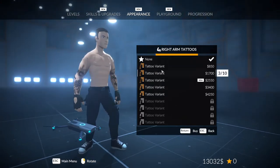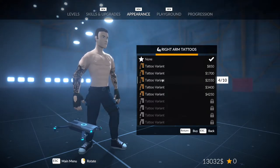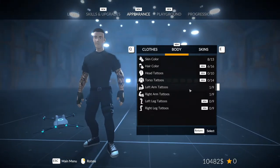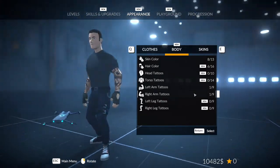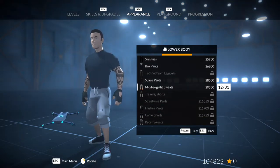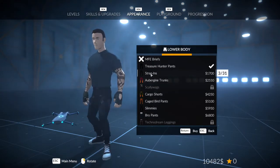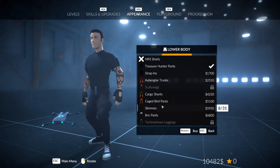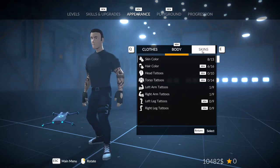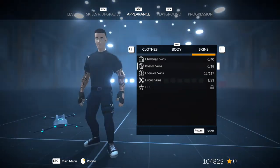Lower body — streetwise pants. What we have right now is okay. Gloves — I'll take the brawler gloves. Then we're going to throw on some tattoos. There's actually a good amount of different tattoos you can get. We can rotate — yes. I'll go with this one. Right arm — same thing. That way we change it up a little bit. All we did was give him a little black shirt and put on two tattoos.